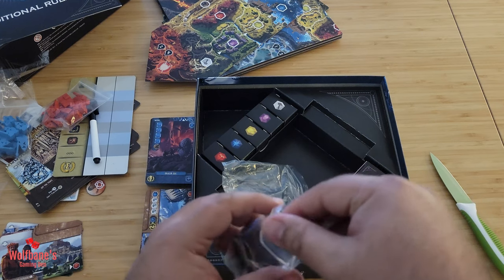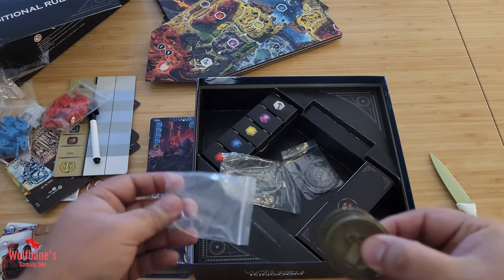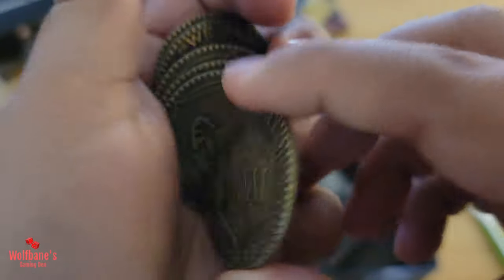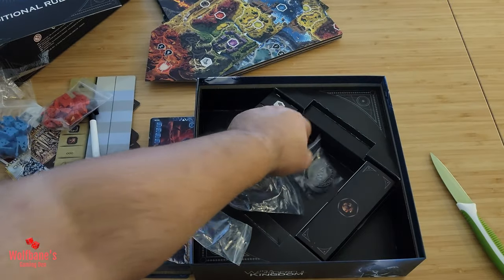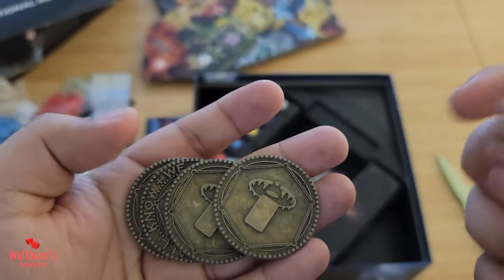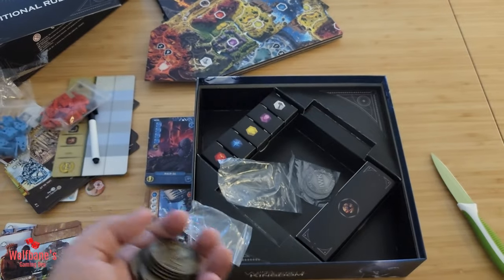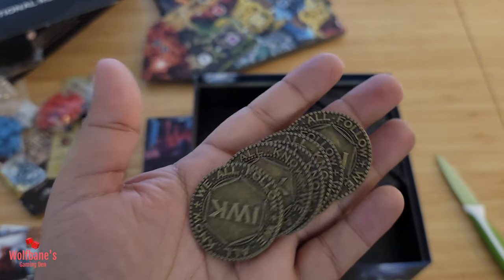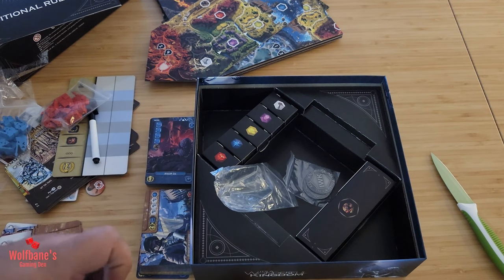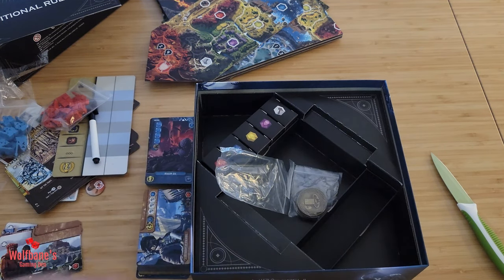There are two bags of metal markers. The first set is silver-ish, marked with 'IWK' — which I assume stands for It's a Wonderful Kingdom. Very nice. The second bag contains more golden or bronze-colored coins — six of them, all the same. Pretty chunky and big — I like it. These are definitely exclusive to the Legends Edition.